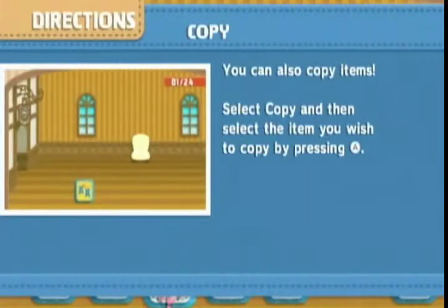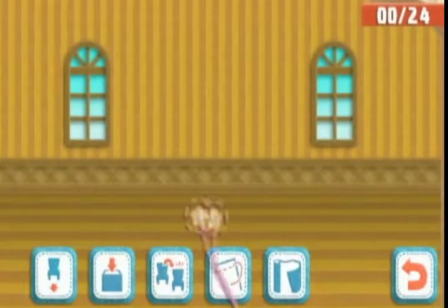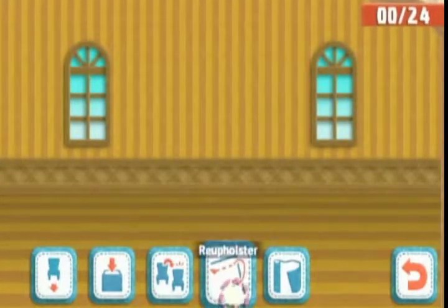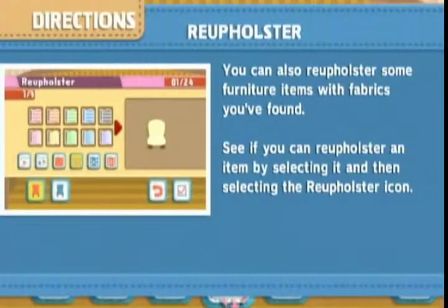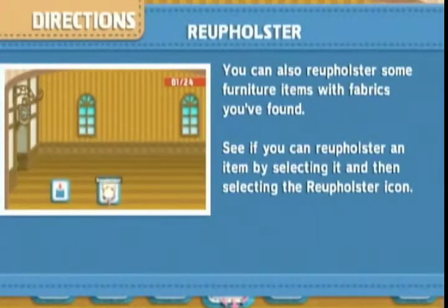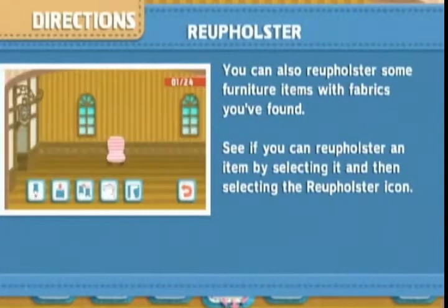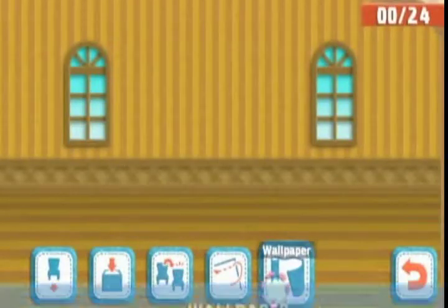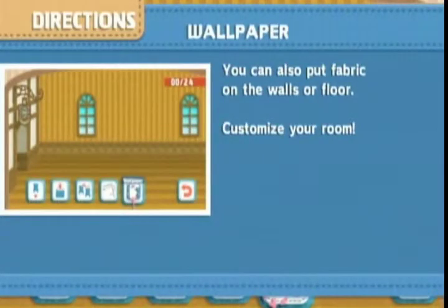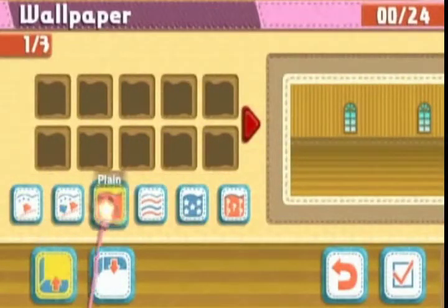'You can also copy items — select copy and then select the item you wish to copy by pressing A.' Alright, where is my remote? Okay, there it is. Reupholster — you can reupholster some furniture items with fabrics you've found. Select an item and then select the reupholster icon. You can also put fabric on the walls or floor to customize your room. Well, I clearly have nothing — that's what you think!